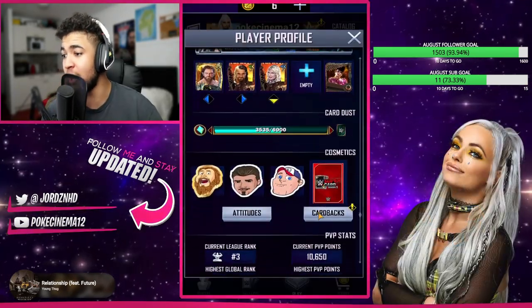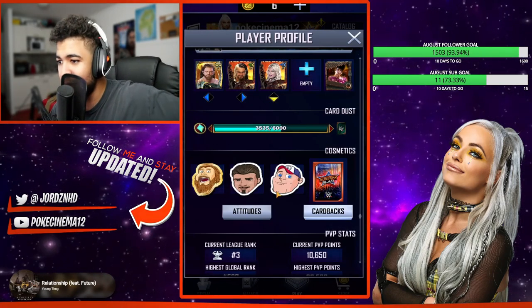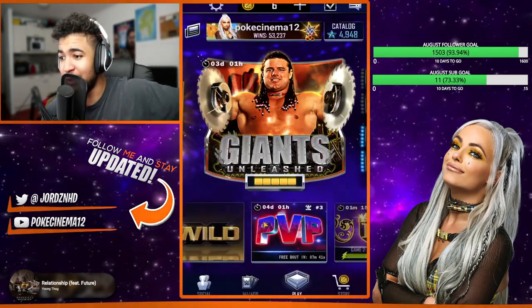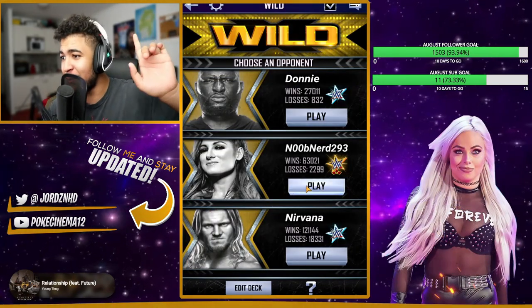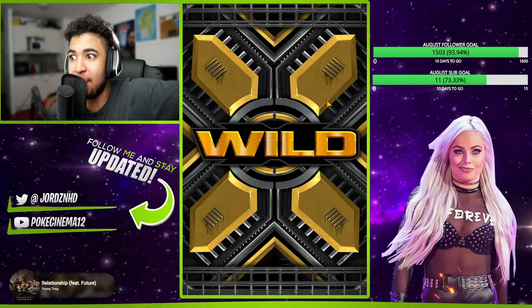I'm going to take that. The card back, which I'm going to apply right now. We have to actually play a game of wild real quick — we're going to have to play wild just to see what that card back looks like. Let's play a battle of wild. I don't care if I win or lose, I just want to see the card back because the card back looks amazing.